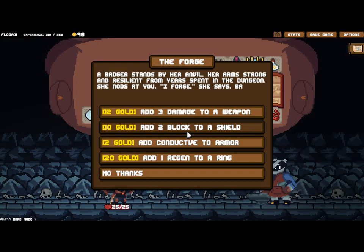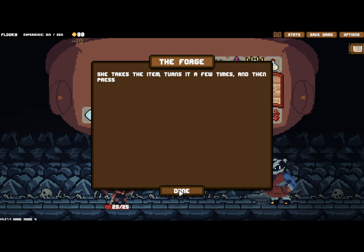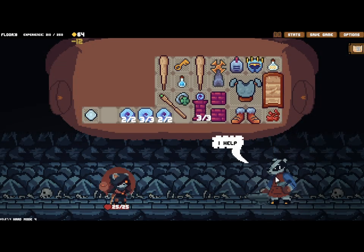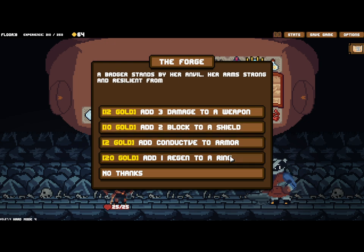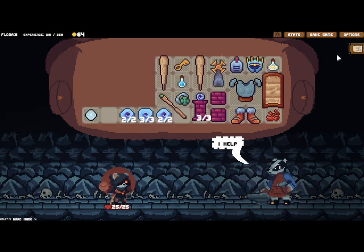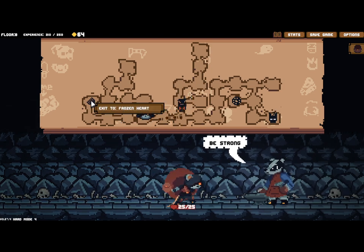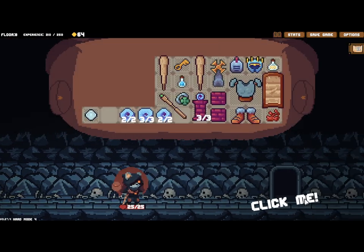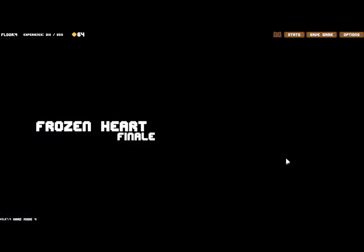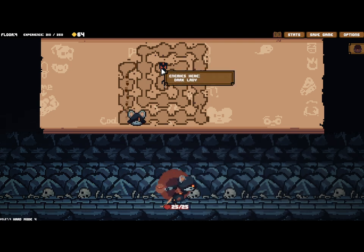Block to a shield, damage to a weapon, conductive to armor - none of this matters. Let's go - can't catch me. Final boss: Dark Lady. Alright, I've got this.